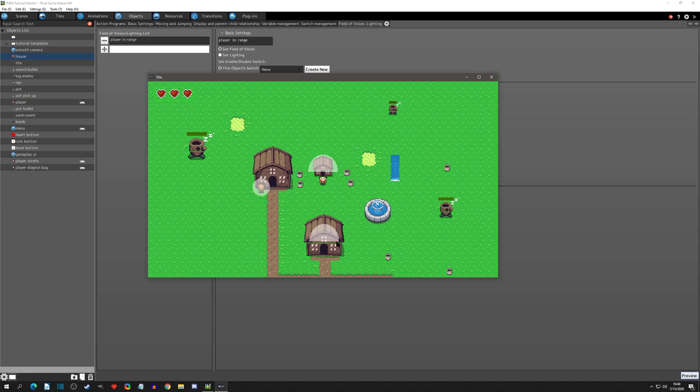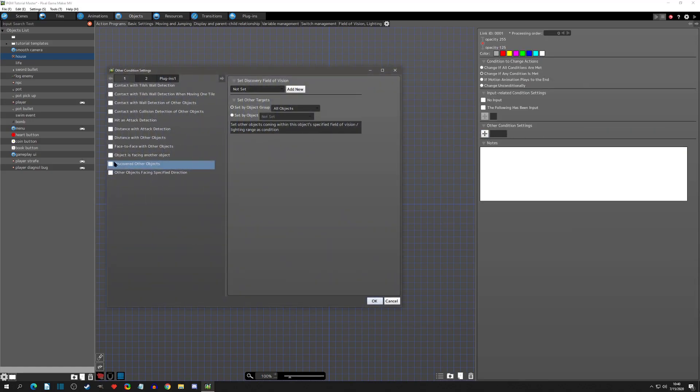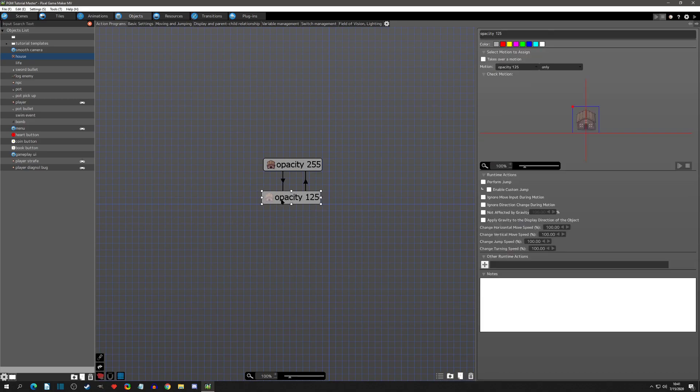Because of the 1.0.5 bug we have to place it back to the proper detecting angle and then we'll turn the preview off. Now we can go to action programs, go to the check, and delete that collision. We can add 'Discover Object - Player in Range' of the player and hit OK.